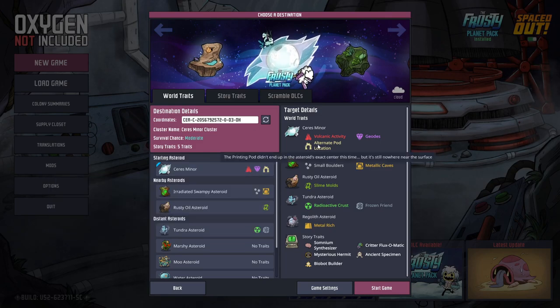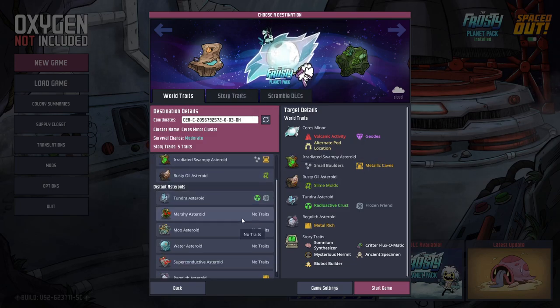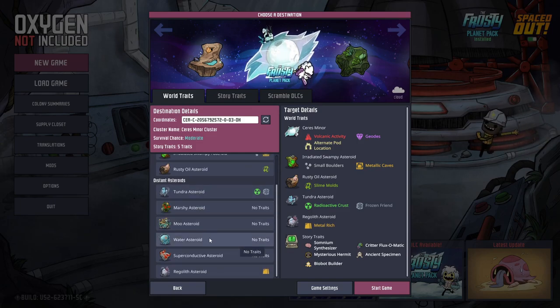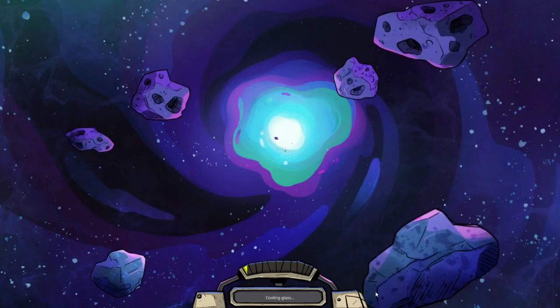There's all sorts of interesting things going on here that I've never seen before. Distant Asteroids, Tundra Asteroid, Water, Moo Asteroid. Wow, so many cool things. So we're going to hop straight into the game.